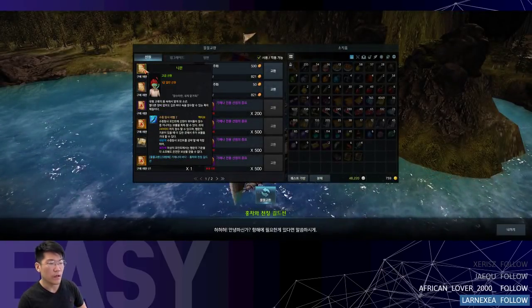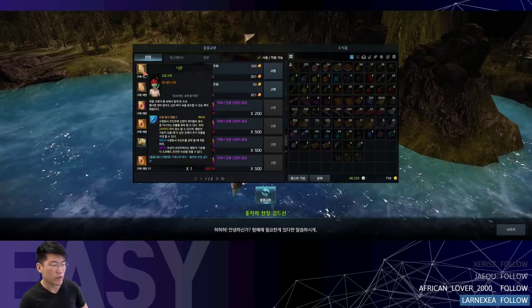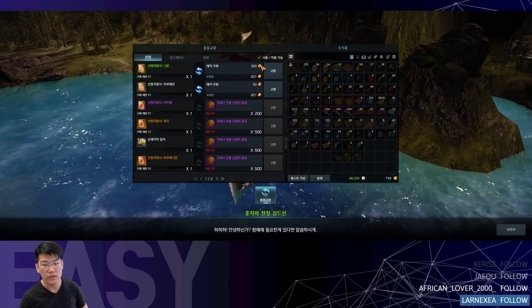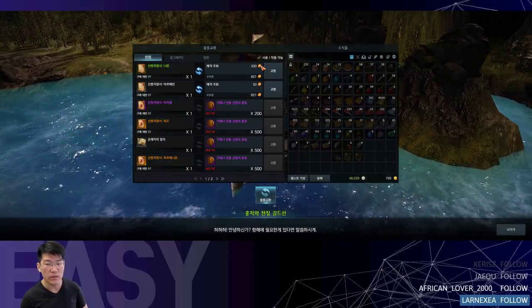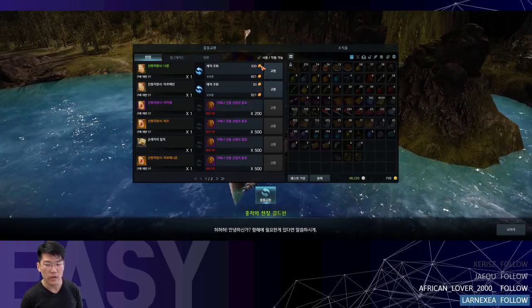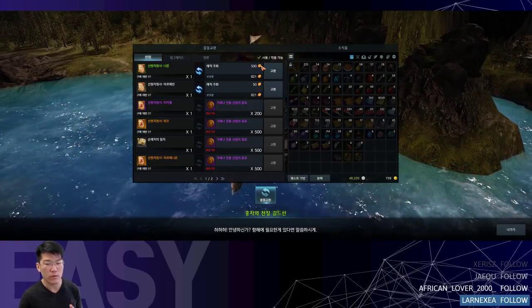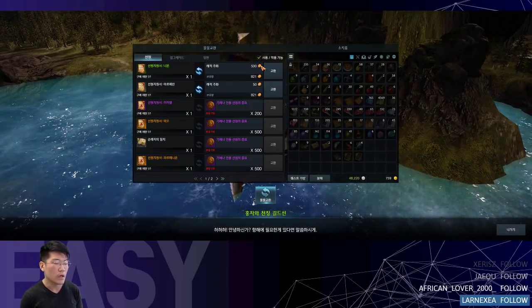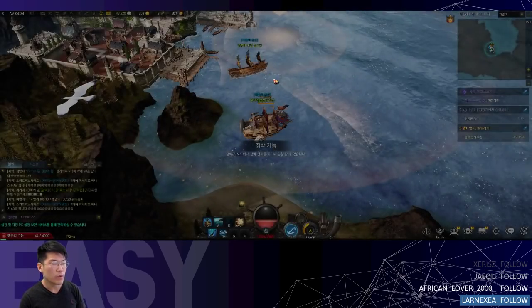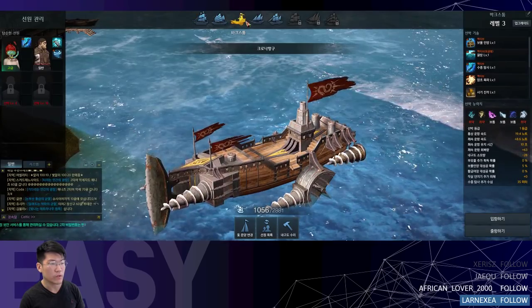He is the first crew member that you can buy here. He is 500 pirate coins, so you should have 500 pirate coins. If you don't, you can use the lower rank fishing or lower rank diving to get the pirate coins. But it's fairly straightforward — just get this guy and put him in a boat. It doesn't matter which one you use.